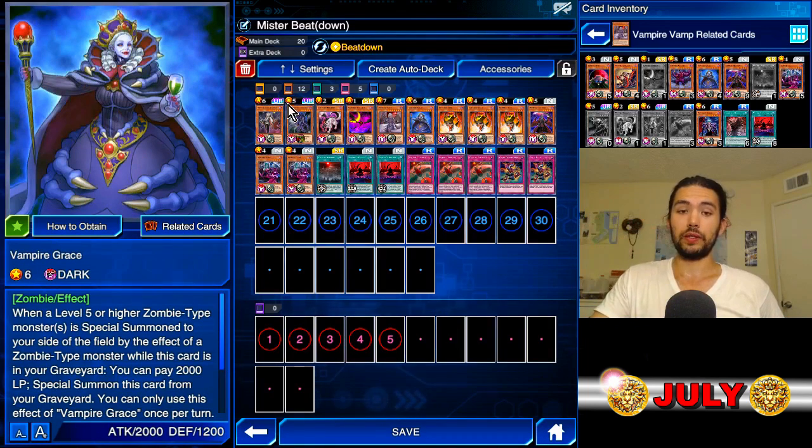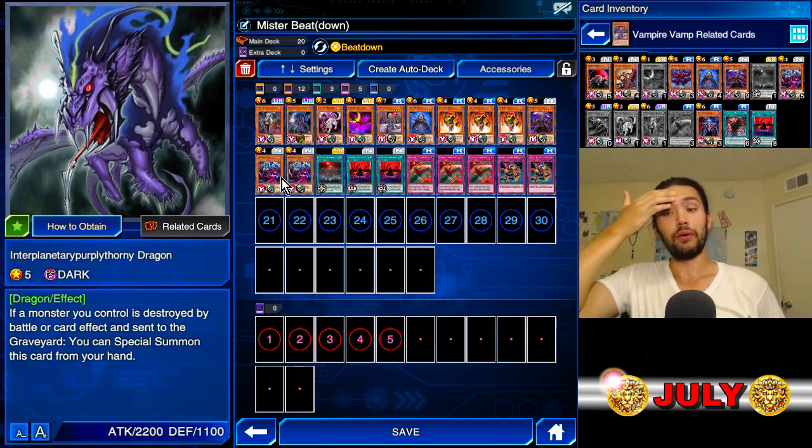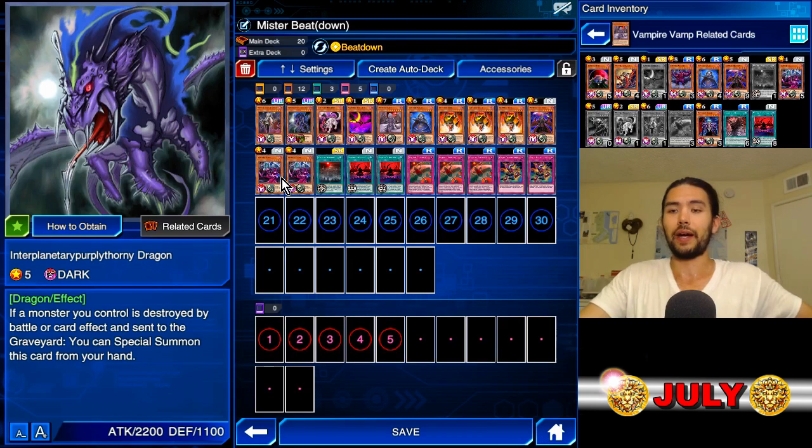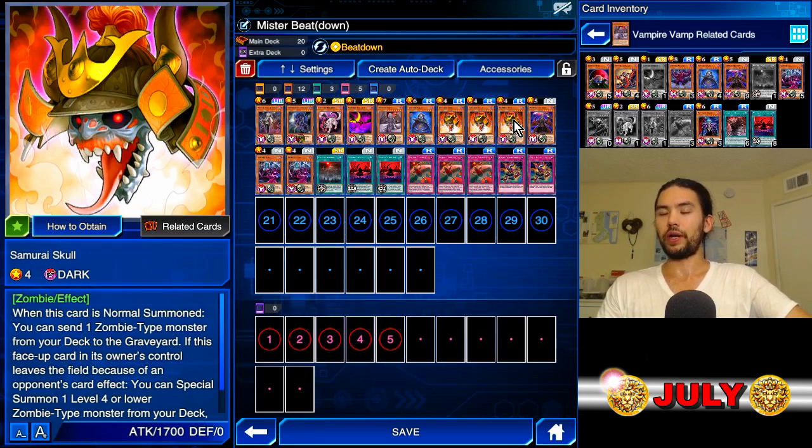We also have one copy of Interplanetary Purpley Thorny Dragon, because he's really good. This card probably has the most life outside of the excitement of vampires and executors, because whenever anything's destroyed, you just get a monster back — likely a monster with a better attack value. Now, do vampires beat fur hires? They do not. Vampires don't have anything that works quite as fast as the fur hires deck, but it is fun, and we are going to enjoy some replays.